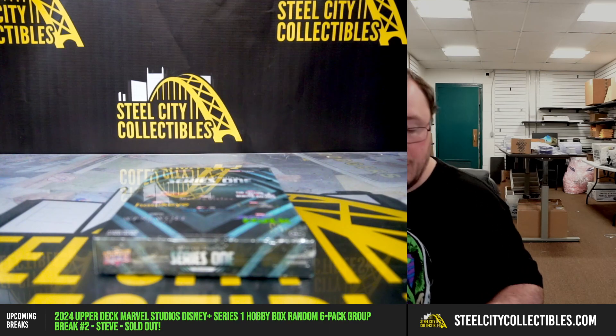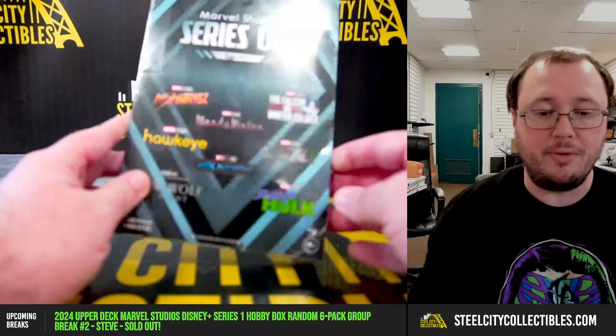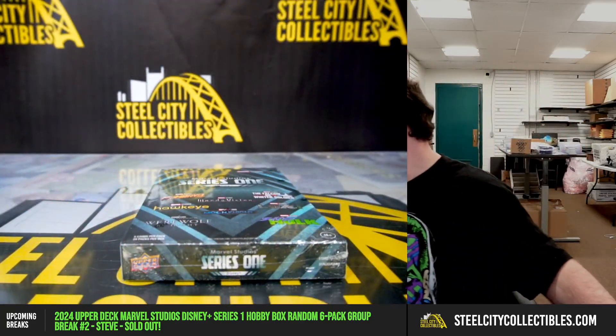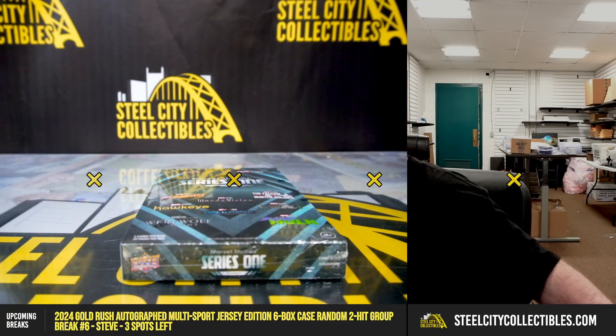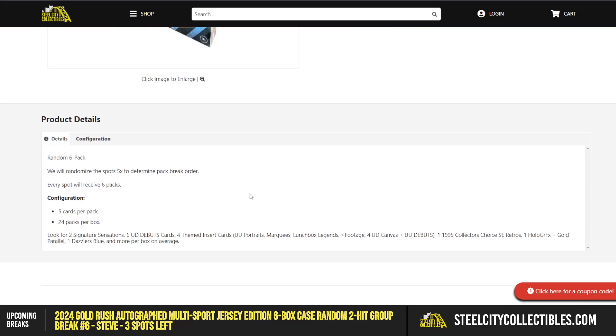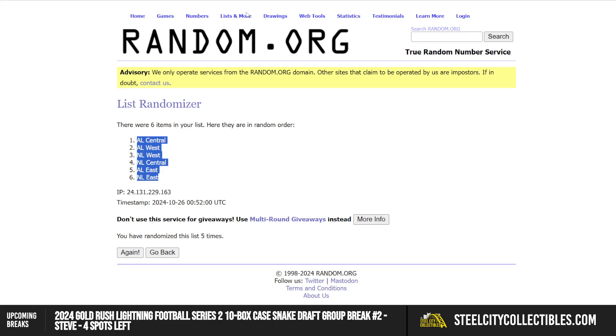Our next break is our 2024 Upper Deck Marvel Studios Series 1 Hobby Box random six-pack break number two. Go ahead and jump over here and randomize the spots five times to determine the pack break order. Every spot will get six packs.